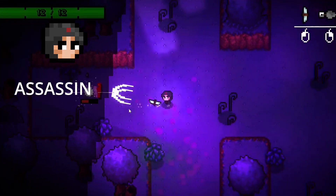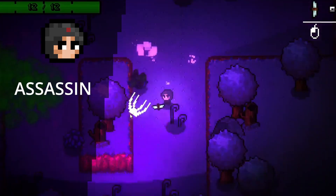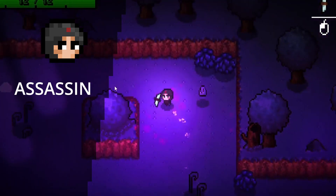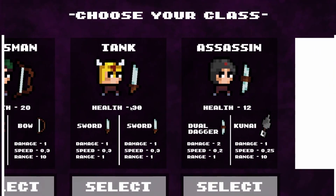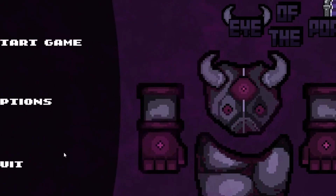The assassin is for experienced players who want extremely high damage output but almost half the health of the duelist. As for the selection screen, it simply shows the stats of each class and a select button, and you will be brought to this page as soon as you select start game for the first time.